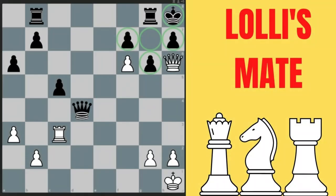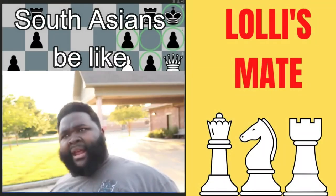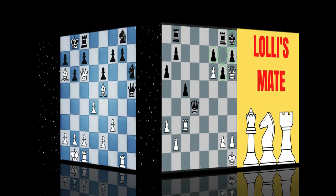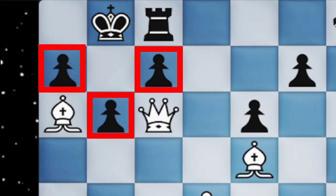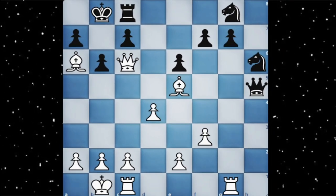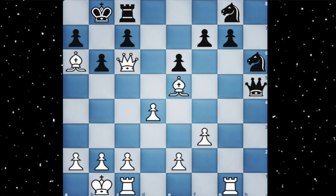In number 15 we have the very famous the Lolly's checkmate. Hold up, wait a minute, something ain't right. In this checkmating pattern, the king is trapped inside his own pawns and the queen and the bishop are just covering the escaping squares. So when you deliver a checkmate with the queen, it is called the Lolly's mate.